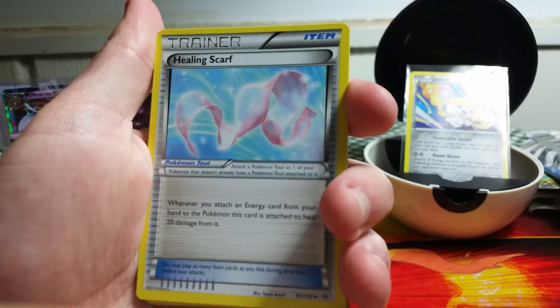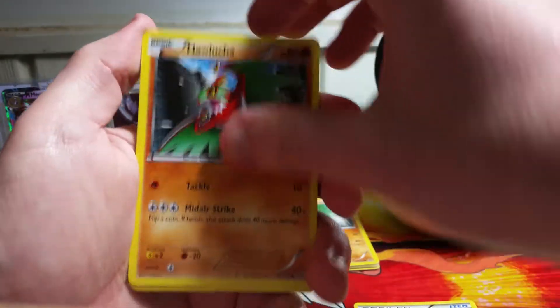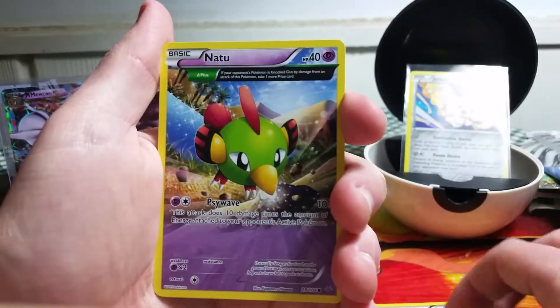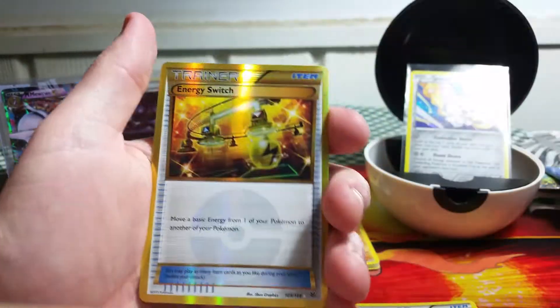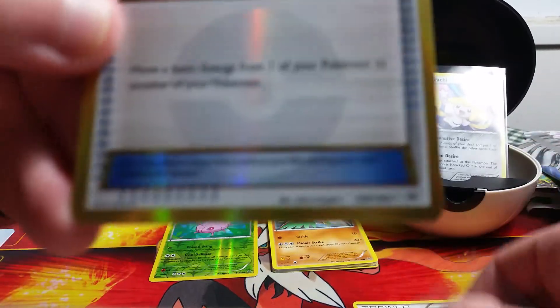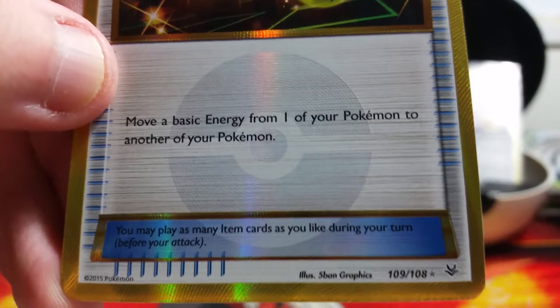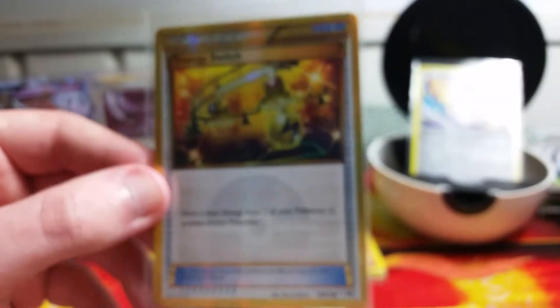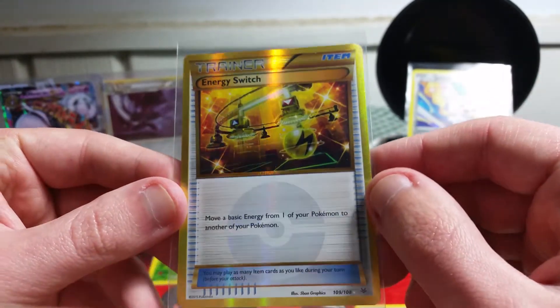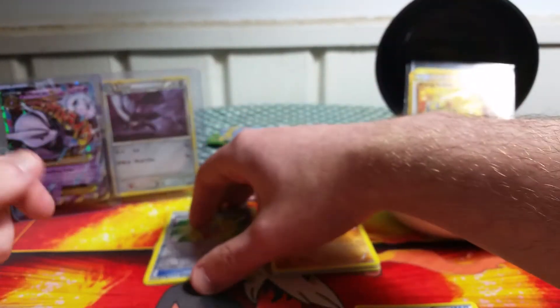Excited to open Flash Fire packs — I haven't in a very long time. We have a Healing Scarf, a Shelgon, Switch, Meowth, a Cascoon, a Hawlucha, a Dratini, Ancient Trait Natu, Reverse Holo is a Mega Turbo, and the rare — very nice — we got a Secret Rare Energy Switch. It says 109 out of 108, so this is a Secret Rare. Big fan of these cards, I love the gold border. It's so shiny it's hard to focus. Man, that is a gorgeous card.